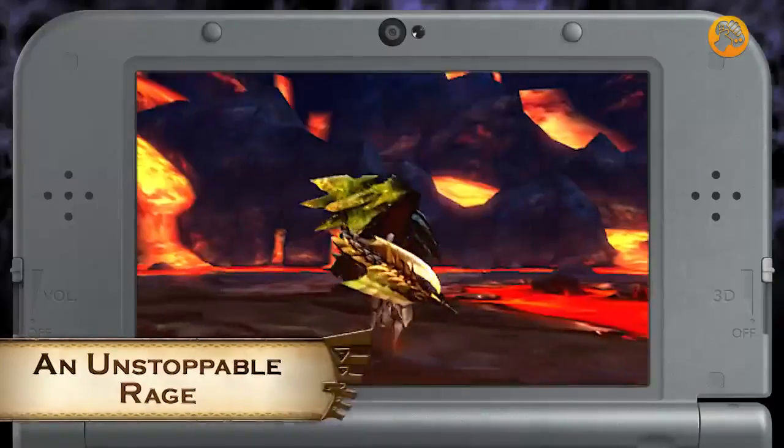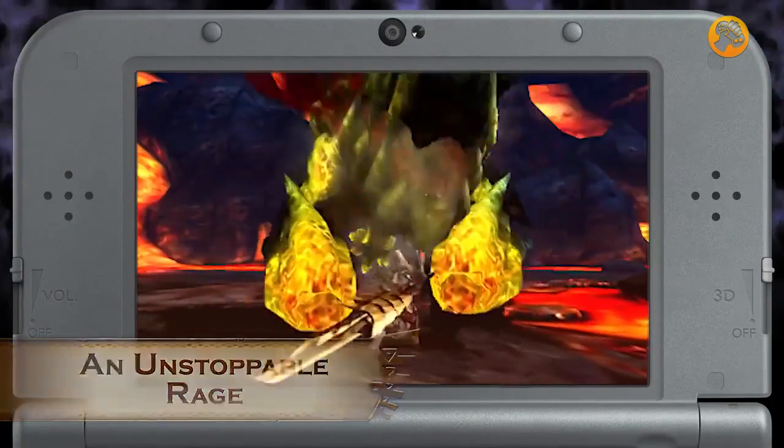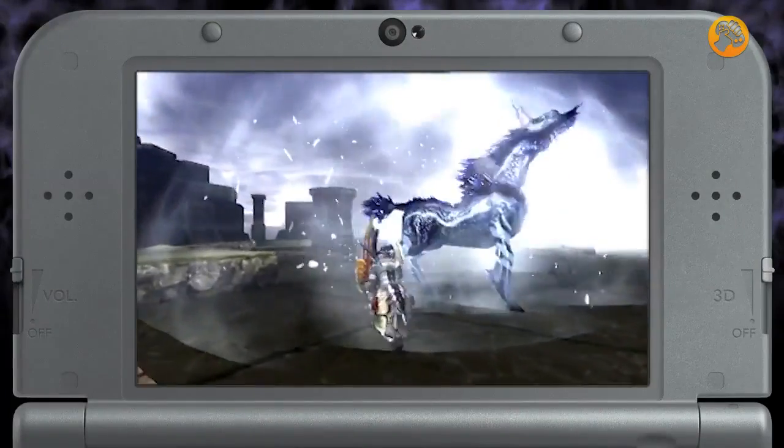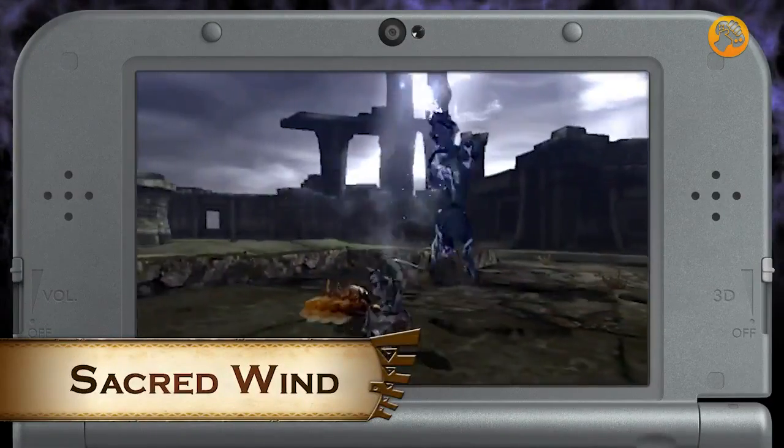Turn up the heat a little more with the quest An Unstoppable Rage, featuring everyone's favorite Raging Brachidios. And cool off with an intense battle against an Orochi Kirin in the quest Sacred Wind.